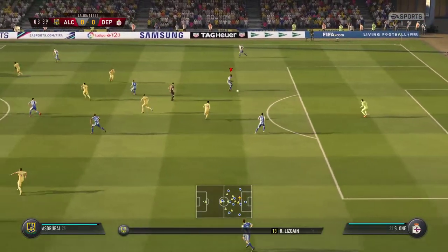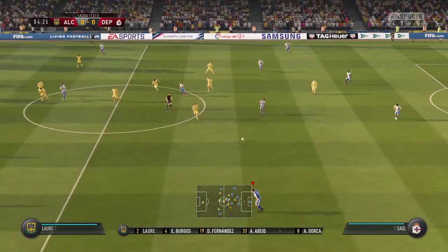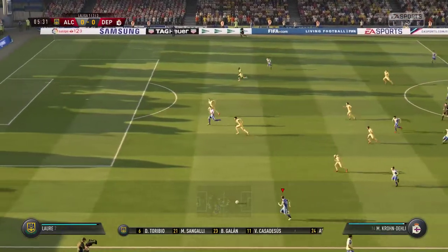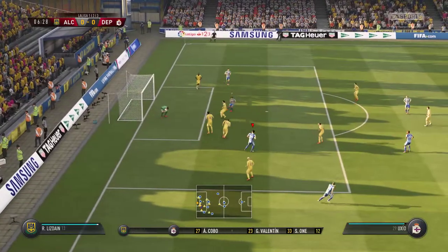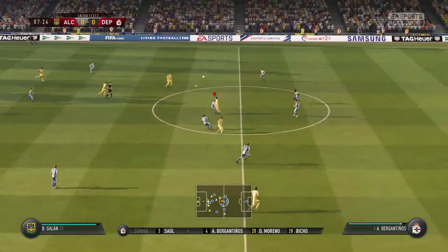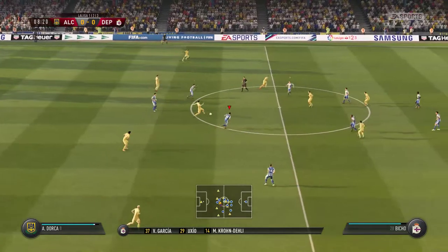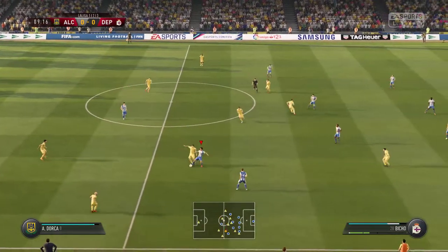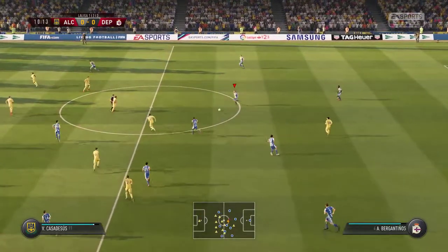Ahí pueden ver la alineación para este partido del equipo local. Paco, me acabo de dar cuenta de que estos hombres van a jugar con una táctica poco habitual: saldrán al campo con un 4-5-1. La verdad es que no es muy habitual, Manolo. Los equipos lo utilizan para dominar el centro del campo, así que hoy veremos una dura batalla en esa zona. Estos son los 11 del Deportivo de La Coruña. Vamos a analizar la formación: un 4-3-3. Un sistema muy tradicional, Manolo; la principal característica son los extremos. ¡Ojalá que tengan el día y sirvan muchos balones!